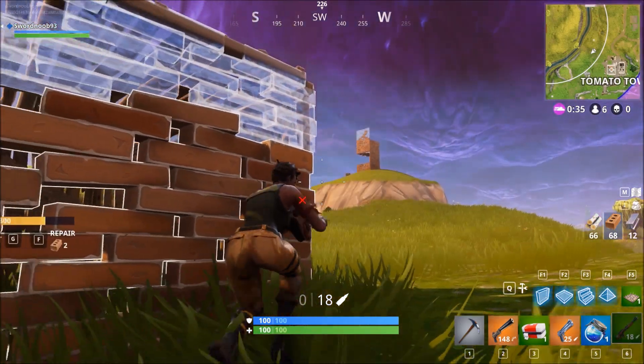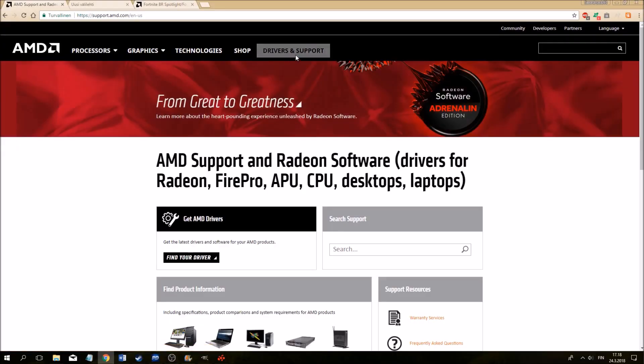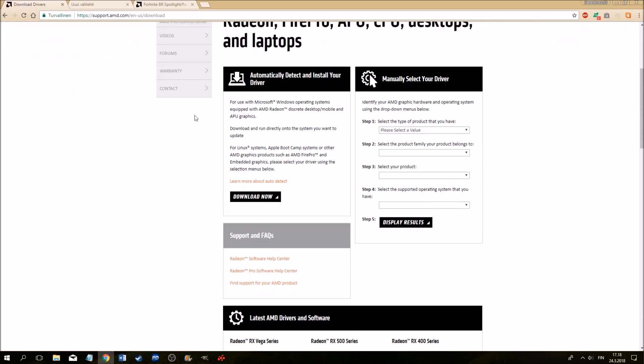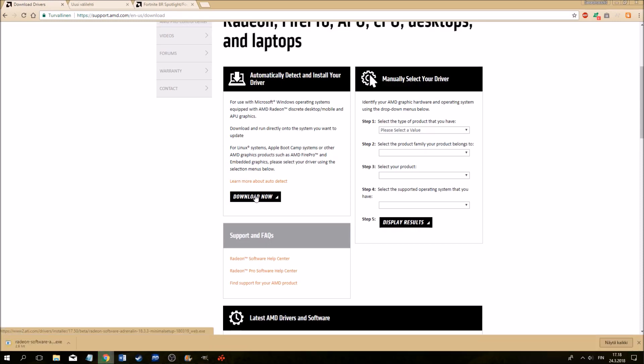In case you didn't know how to update your drivers, go to the AMD homepage, click Drivers and Support, and click Download Now to automatically detect and install your drivers. The program should guide you through the rest.